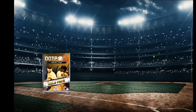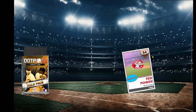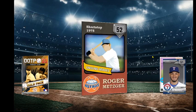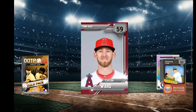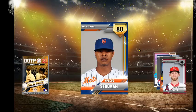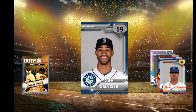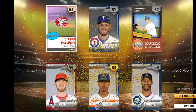And off we go. One gold card coming. Ted Power, closer for the Reds in the 80s. Jonathan Hernandez. Still looking for that gold. Roger Metzger, shortstop of the Astros back in the 70s. Taylor Ward, third base. Here's the gold — and we get Marcus Stroman, very good pitcher with the Blue Jays before he got traded to the Mets. And Gerson Batista. That is pack number one. So we know we're getting the third good starter in Stroman, who's now with the Mets.